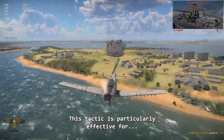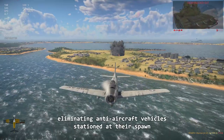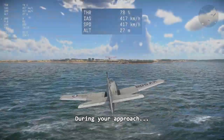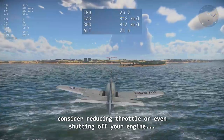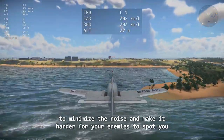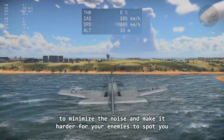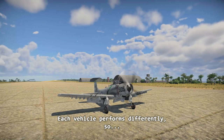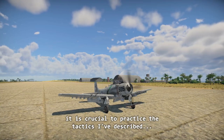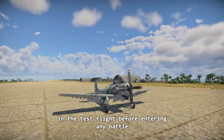This tactic is particularly effective for eliminating anti-aircraft vehicles stationed at their spawn. During your approach, consider reducing throttle or even shutting off your engine to minimize noise and make it harder for enemies to spot you. Each vehicle performs differently, so it is crucial to practice the tactics described in test flight before entering any battle.